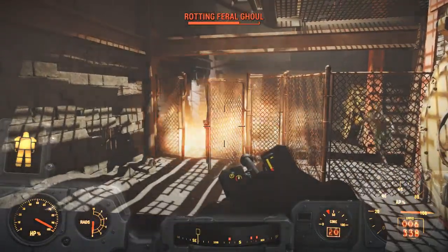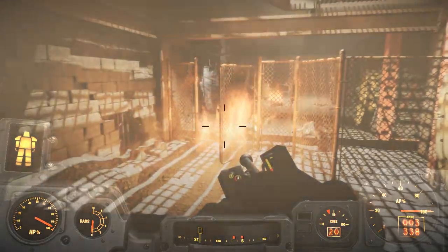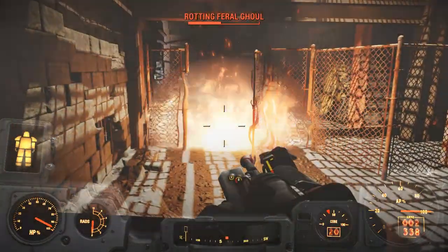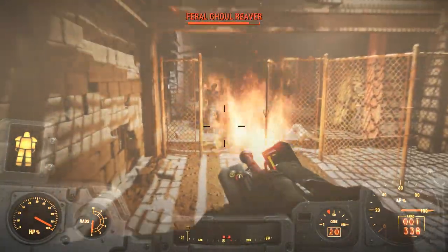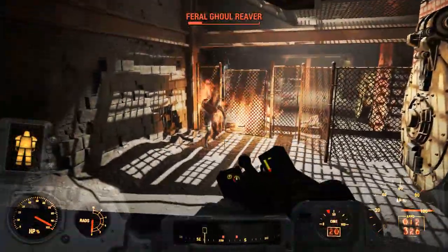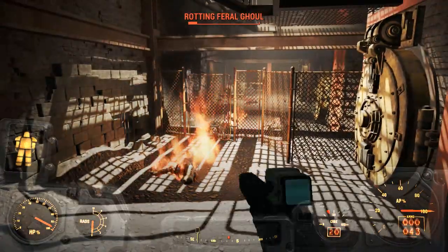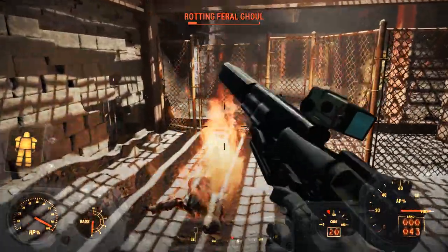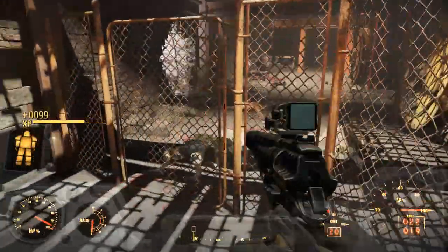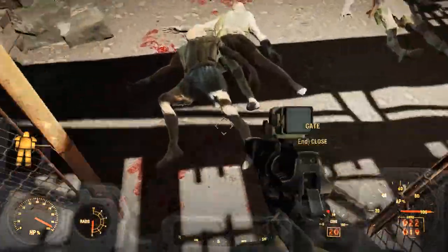That walkway above us is the way out of the dungeon to confront Collins. You could jetpack up there, sort out the quest, and come back to kill the enemies later — but if you do that and return, they'll have respawned, so you get double the loot. Of course this dungeon is repeatable; just keep coming back over and over again.